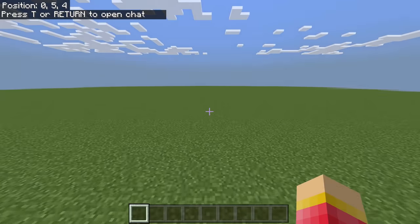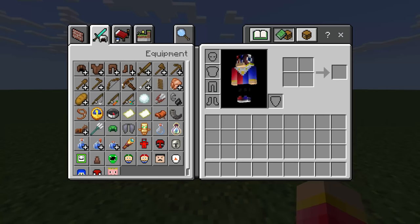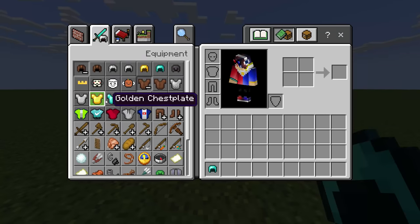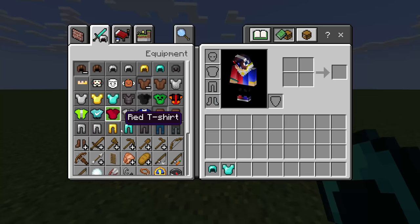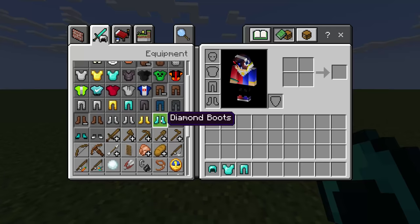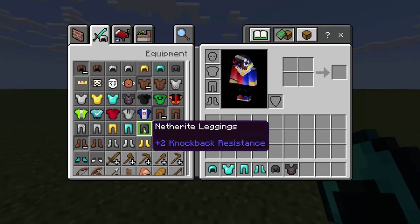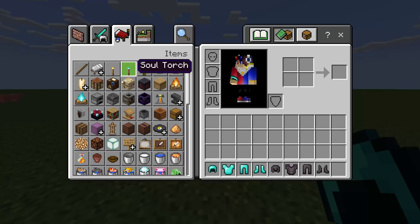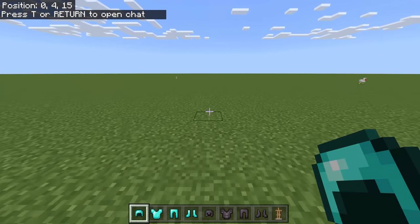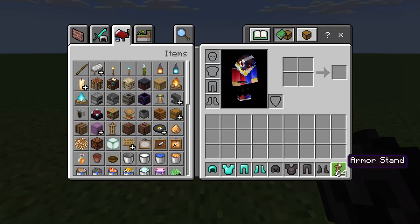Once the world is created, we need to get all the armor items — both netherite and diamond armor — one by one. We'll also need an armor stand, and we're going to place them here.